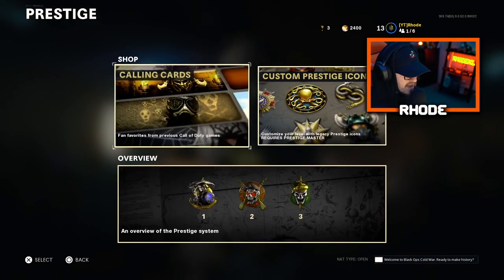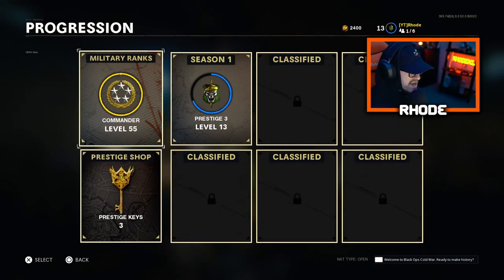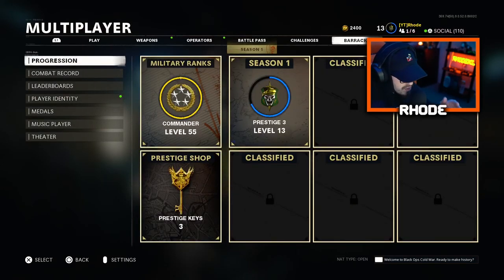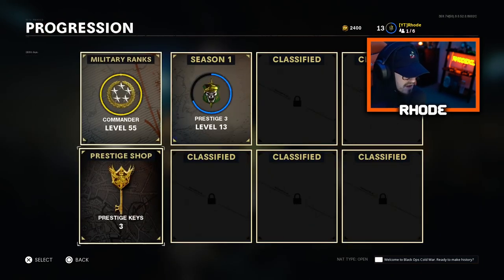I'm not a Prestige Master yet, so I can't access that. I have three prestige keys — I'll look at these later tonight and maybe pick one up. To get there: go to Barracks first, then Progression, then Military Rank Season 1, click that, and then go to Prestige Shop right at the bottom and it'll take you there.